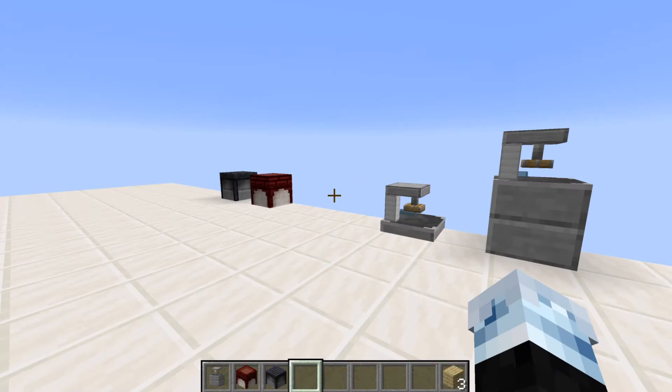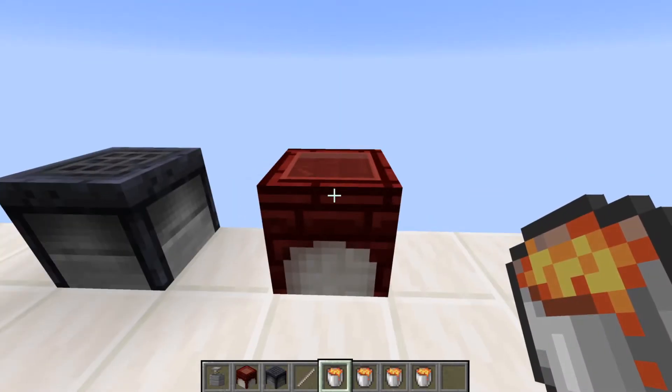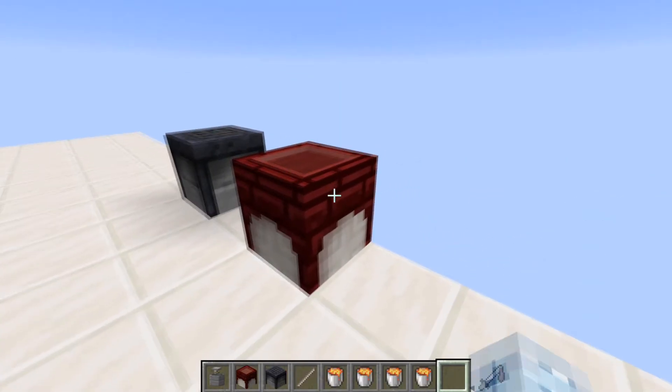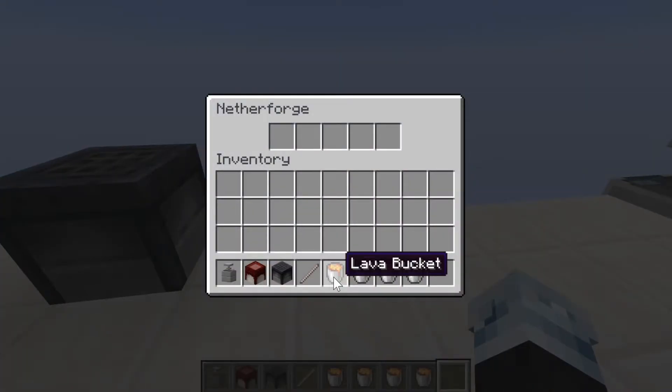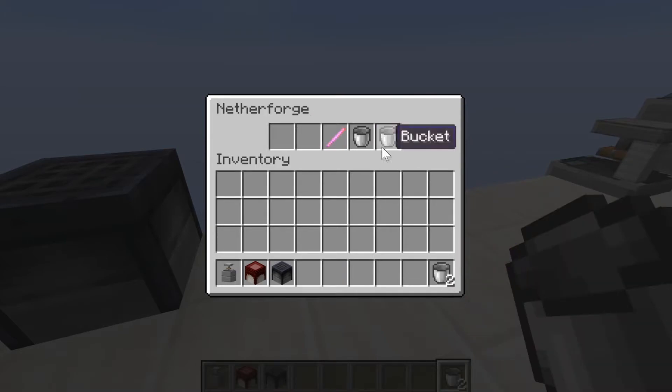You may ask: what do I do with all those blocks? The answer is you can use them to craft custom items. Starting off with the nether forge — right now it has only one use. The item you want to melt goes in the middle slot and the other four slots are filled up with lava pockets. As you can see, the buckets are now empty and the item is molten.